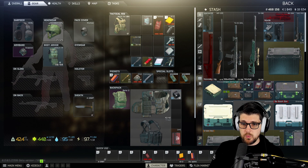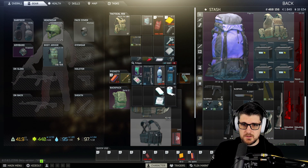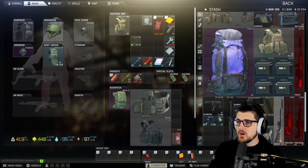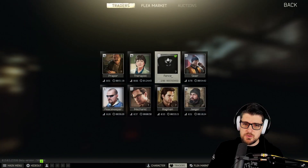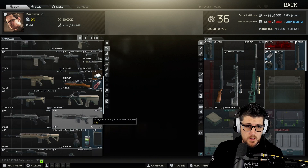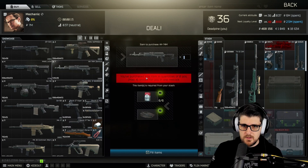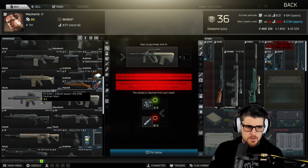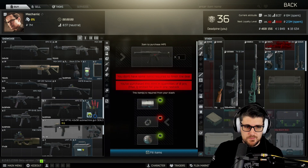Put that back there — I actually really like that scope, that scope did work. We're going to have to do the MDR because I think we're running out of bullets in general. We could barter for something 545-related. We really don't have enough 9mm at the end of the day.